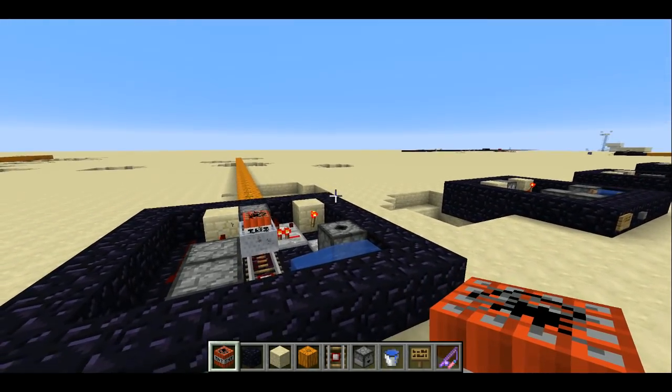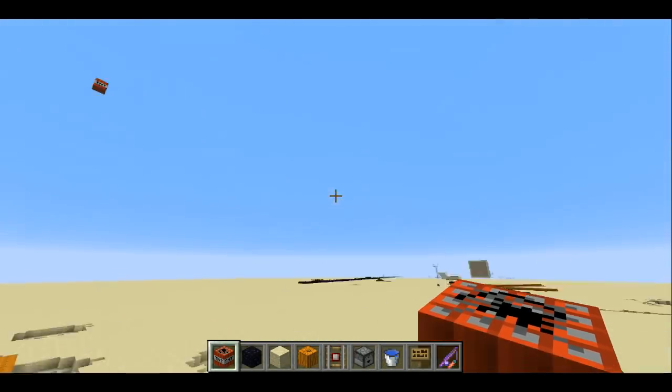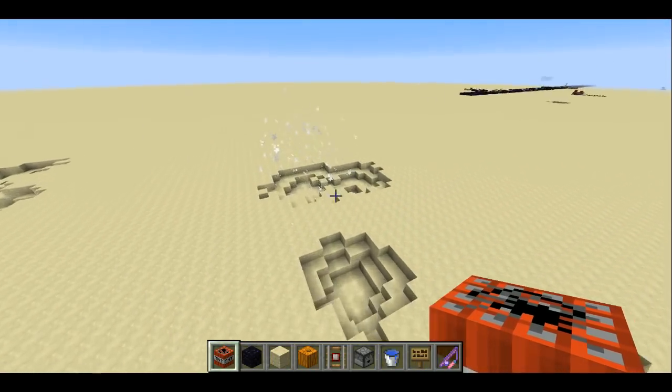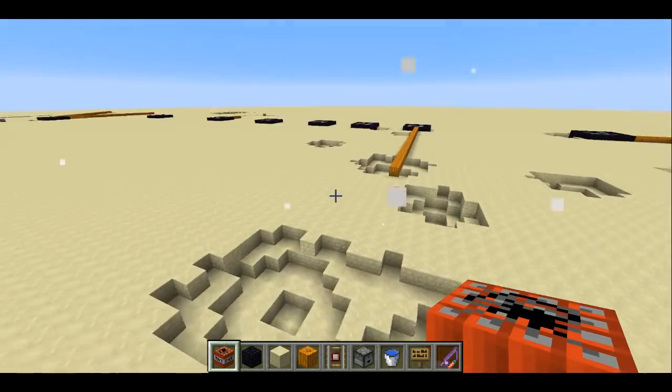You can see there's a dispenser here that pops up TNT and that's what gets launched way off. There's actually a TNT that gets launched way up into the air too.